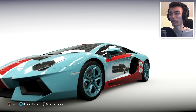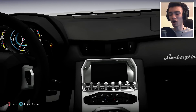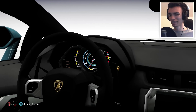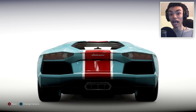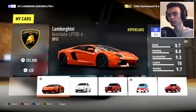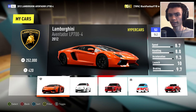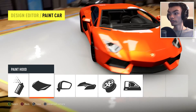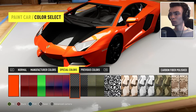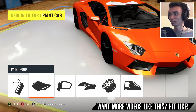So without further ado, I think we should get into actually customizing this. I'm gonna make it orange, make it look stockish — maybe a little bit of a carbon bonnet, something like that. I know people don't really like carbon bonnets sometimes, but I don't care. It's my car and it's gonna look awesome. That's the horrible vinyl gone. What do we have bonnet-wise? I want to see what carbon fibre looks like on here. I quite like that, but at the same time I like it normal — I'm gonna go normal.